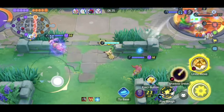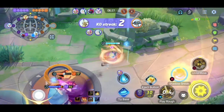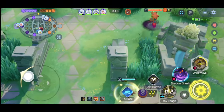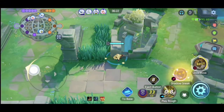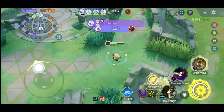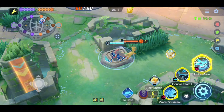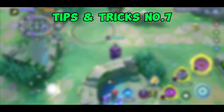Tips and tricks number six: the trampoline. You can see whether the trampoline was used even if you weren't near it, which helps identify enemy locations. For example, while going to the top lane, if you see the trampoline was used, you can deduce an enemy used it and react accordingly. This is especially useful in the final stretch, as many players use the trampoline to hide in bushes. Use this information to get an upper hand in battle.